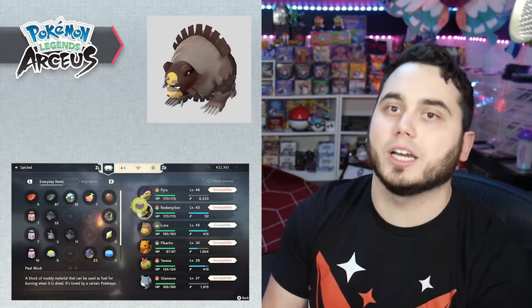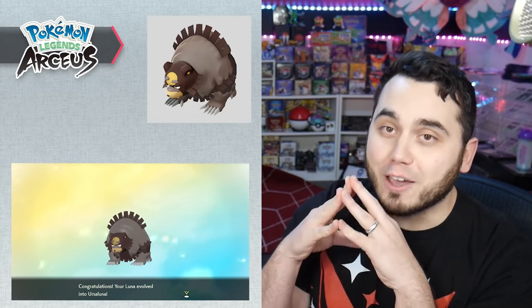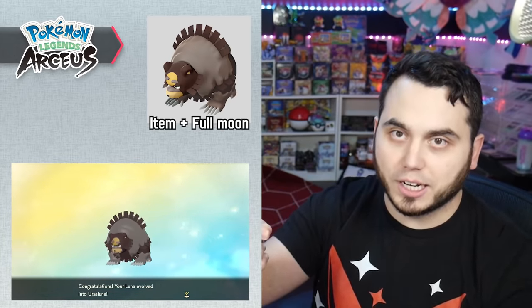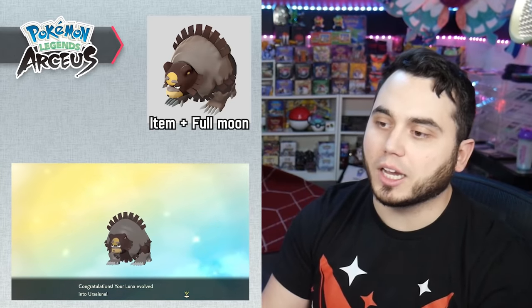Perhaps one of the craziest evolutions is Ursaring going into Ursaluna. You need to find the Peat Block item, which is best found with the item finder by digging around in the Crimson Mirelands on top of Ursaluna. One of the best spots is the bottom right-hand part of the Mirelands near a little pond where Turtwig spawns. You then need to use the Peat Block on Ursaring during a full moon: sleep at base camp until nighttime, wait a little bit, then try to use it. If it doesn't work, keep resting and repeating until you can utilize the Peat Block to evolve into Ursaluna.